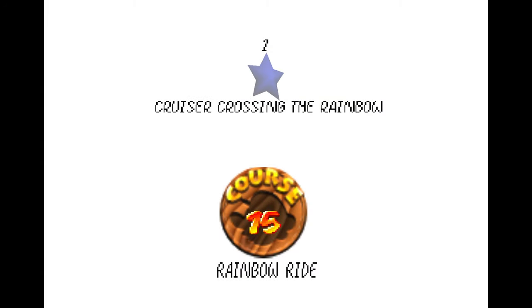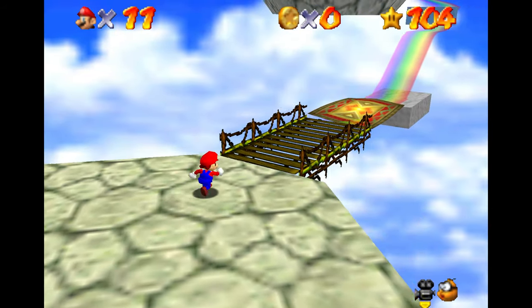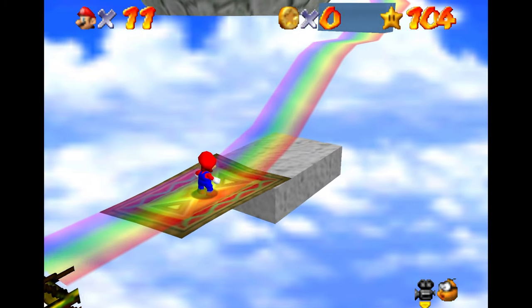Hello everyone, welcome back to the series. Next up in the guide, we'll be taking a look at Cruiser Crossing the Rainbow on Rainbow Ride. Welcome to course number 15, the game's final stage. Pretty exciting — we're on the final stretch here.